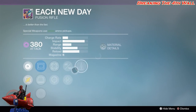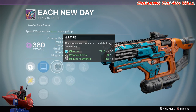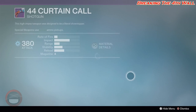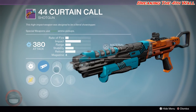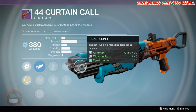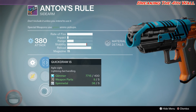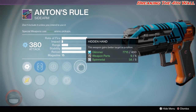Then we have your Each New Day with Reflex, Red Dot, OEG, Hip Fire, Life Support, Handlaid Stock, Enhanced Battery, and Counterbalance. Then we have your 44 Curtain Call with Smooth Ballistics, CQB Ballistics, Aggressive Ballistics, Close and/or Personal, Battle Runner, Hammer Forged, Quick Draw, and Final Round. Then we have Anton's Rule with Steady Hand, Fast Draw, Quick Draw, Relentless Tracker, Cascade, Hand Loaded, Lightweight, and Hidden Hand.